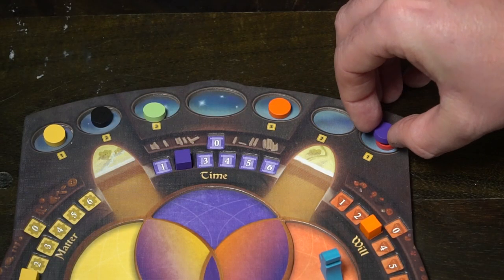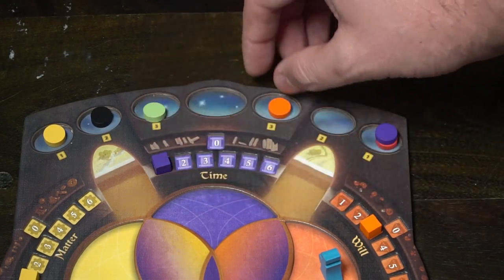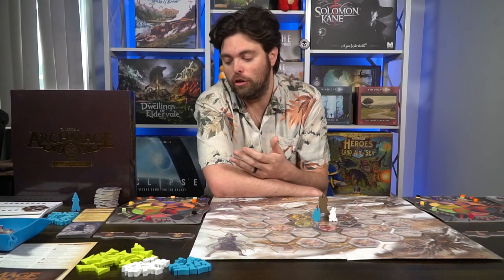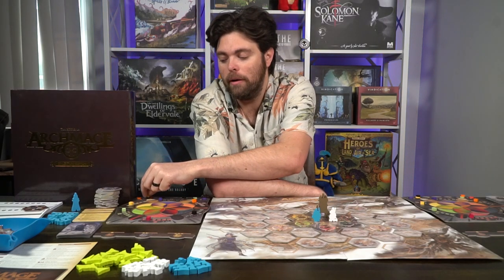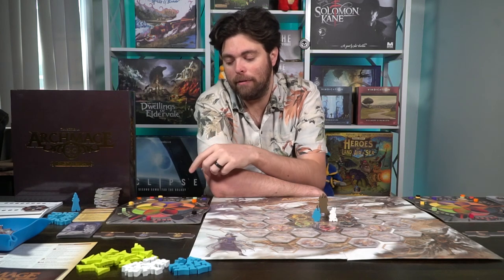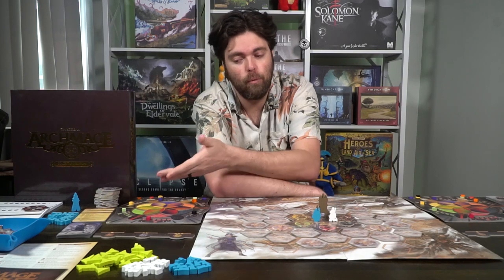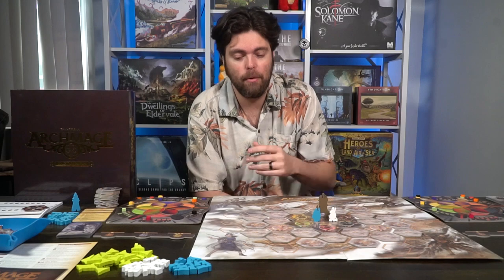Starting the game, a unique aspect occurs where based on the number of players, your suns or moons — these little element markers — move on your game board. In a two-player game you move two elements one space away from the middle location. So if you have a 3-2-1, you move your 3 back to a 2, and then subtract those elements from your relic spaces. Relics are basically what we'll call the elements going forward.